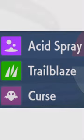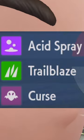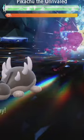Then you need three moves: Trailblaze, Acid Spray, and Curse. You need to use Curse five times and then spam Acid Spray.